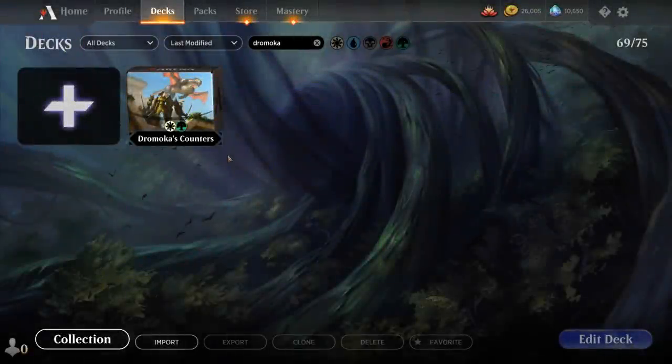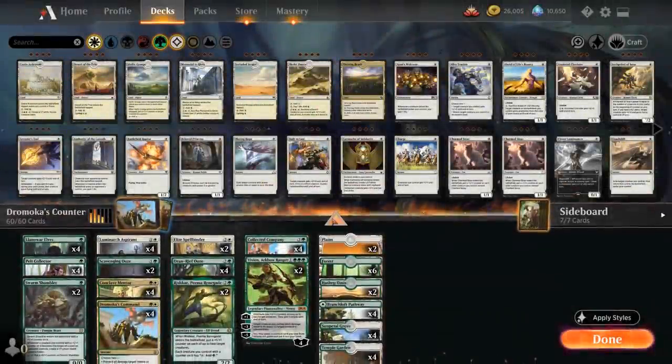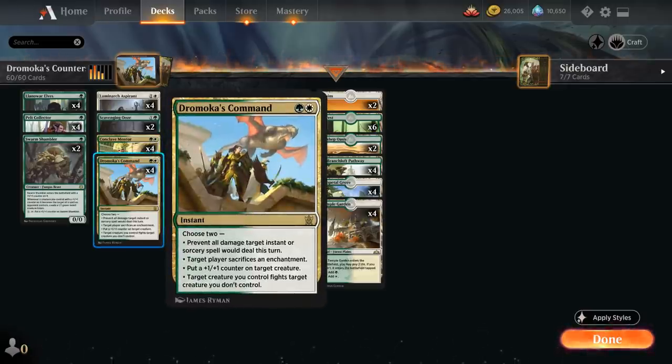Hello and welcome to another historic gameplay video. Today we're taking a look at a green-white plus 1 plus 1 counter synergy deck as voted on by my supporters on Patreon, and the deck features a card added in the latest Anthology expansion, which is Dromoka's Command.